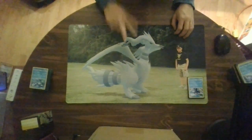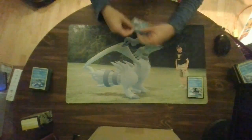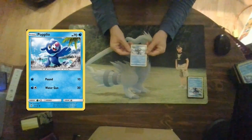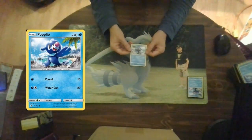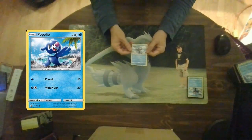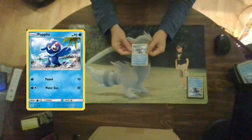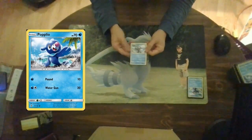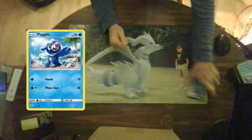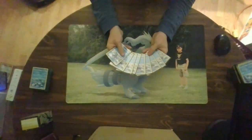You can't play the stage two or stage one without the basic. Here is the basic we are talking about for the stage two line: Popplio, with 70 hit points and two attacks. Pound for a water energy does 10 damage, and Water Gun for a water energy and colorless does 20 damage. Pretty simple — you're really never going to use this as your main attacker. I run nine of these in the cube.